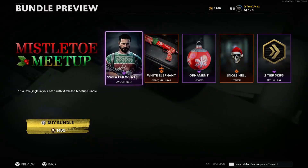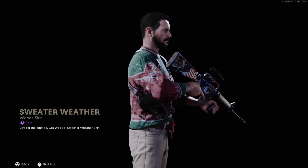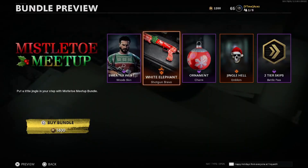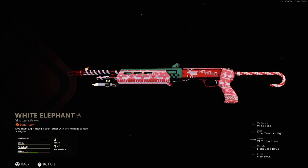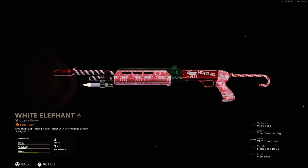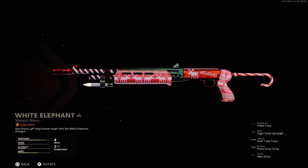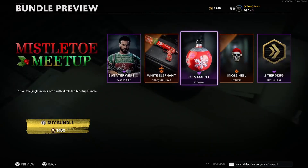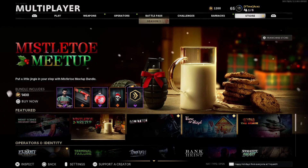We have Mistletoe Meetup. This wood skin, man, I think it looks super sick. I'm definitely considering it. And we have White Elephant, which is going to be a Gallo, also known as a Spas-12. That's a pretty nice looking skin. The stock is a freaking Candy Cane — that is super sick. Task Force Barrel, even better. Tiger Team Spotlight, 9-Round Mag, Flash Cone, and Wire Stock. Ornament Charm. How much is this one? 1,400 CP. They're charging the most for the best one. Mistletoe Meetup is definitely probably going to be a cop.